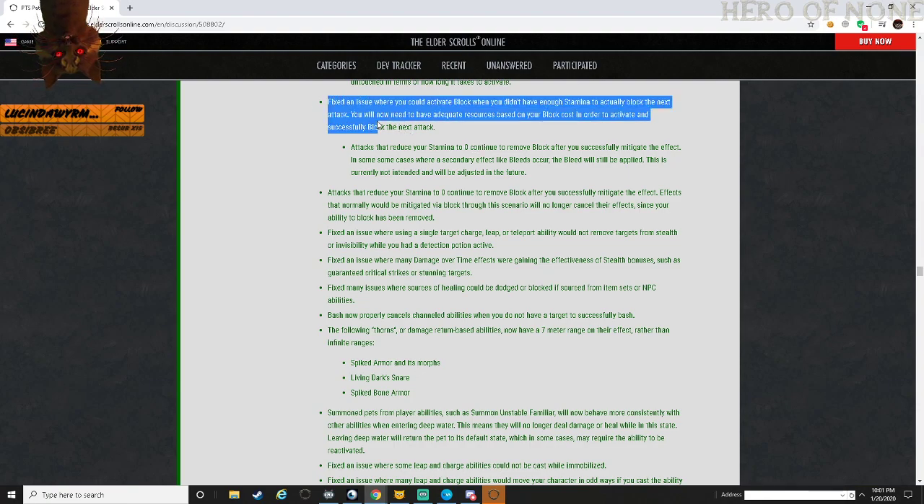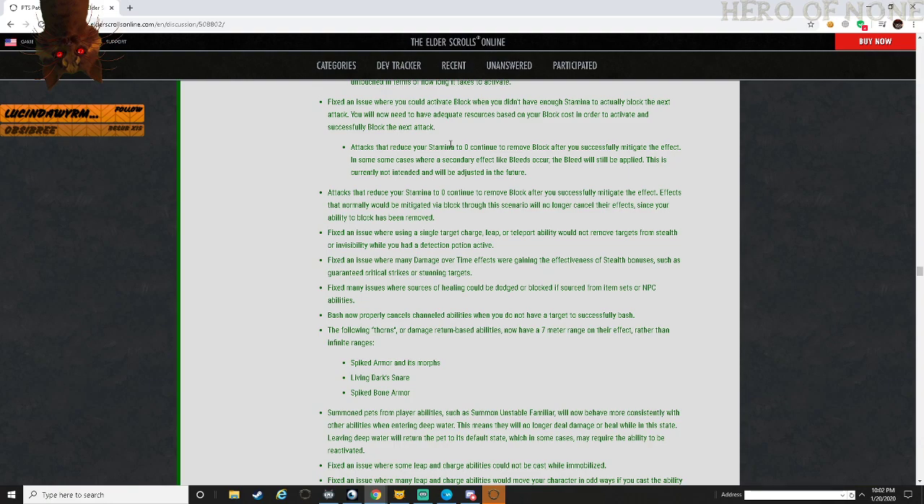This is going to be annoying for certain tanks that work off minimal resources, especially PvP tanks. Basically, if you don't have stamina you're not able to block the attack, as it should be. Right now if you have even a little bit in your stamina pool you can still block attacks without having anything there. If I understand this correctly, you now have to have the stamina to be able to block the attack.